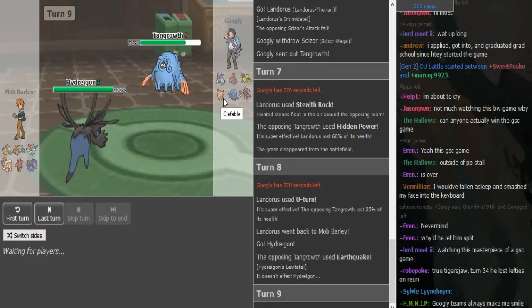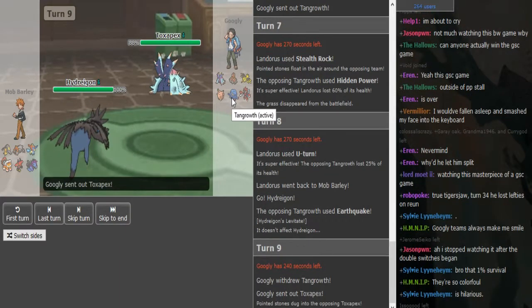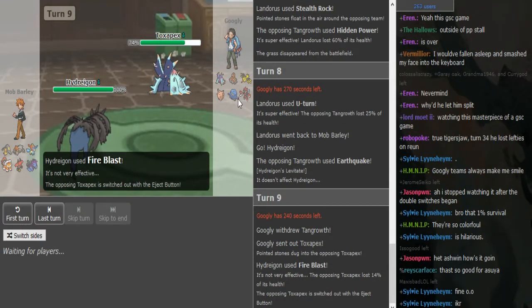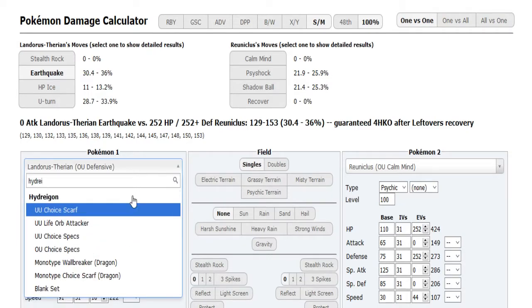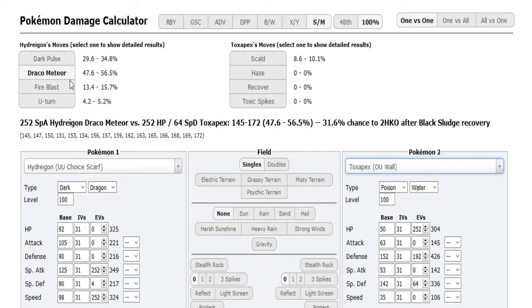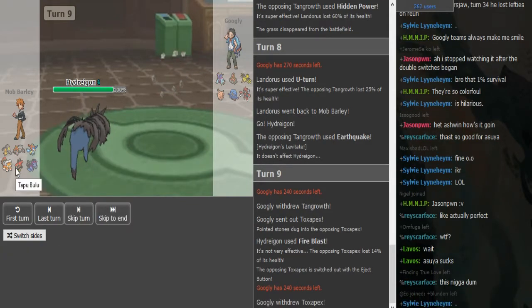This Clef is probably Unaware. Dugtrio is either Sash or Ground Z-Move — pretty standard. Tangrowth is just there to help versus Tapu Bulu; Tangrowth and Scizor are the combination to help versus the Bulu matchup. We see Fire Blast into the eject button. Toxapex took 14% — I just want to know if that's Specs or Scarf damage. It's just Scarf, so it could be Scarf damage. The Keldeo might also be Z-Move, but I'm still thinking it's the Bulu.